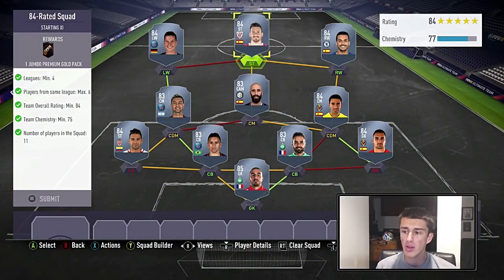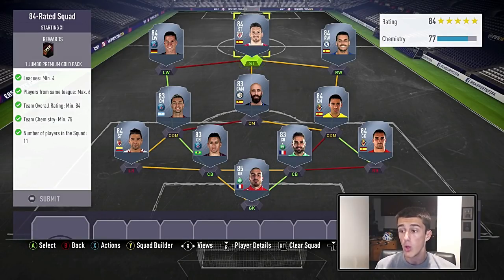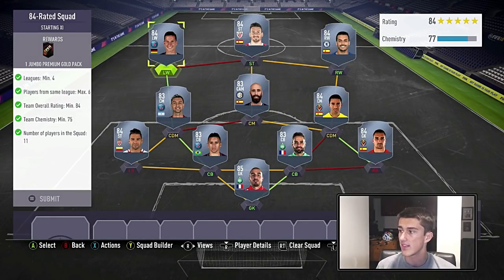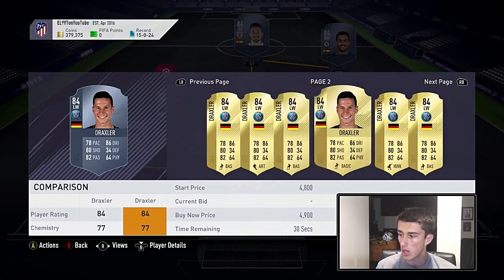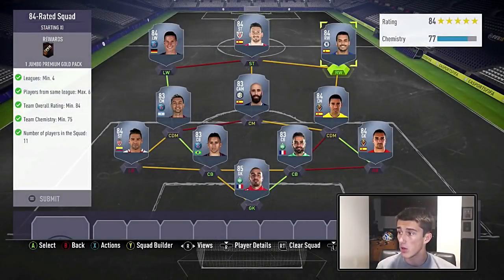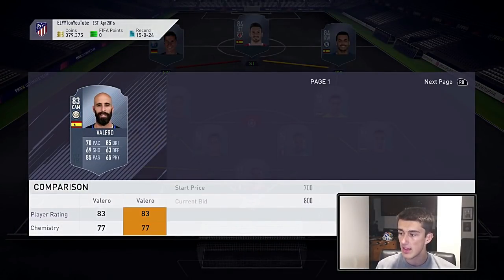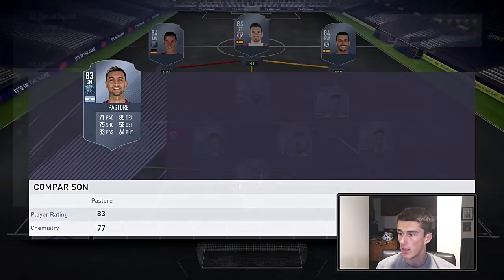Then we're going into an 84-rated squad. We need four leagues, a maximum of six players from the same league, and a rating of 84. Luckily we don't have any bricks, so we can go with a lot of 84s and 83s and still get an 84 rating. We only need 75 chemistry. At left wing we're going with Draxler — one of the cheapest 84s at about 4,000 coins. Then Otterese, the cheapest 84 striker in the game at 3,000 to 4,000 coins. Then Pedro at right wing for 5,000 coins, mostly for chemistry.